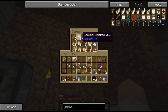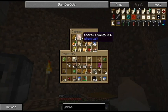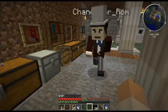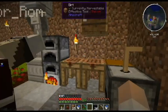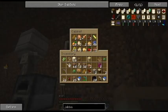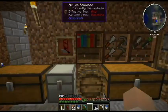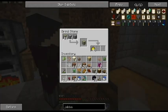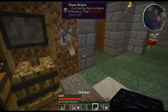It kind of bothers me, more of an ideological kind of bothersome thing, that we're keeping our meat in something that's not refrigerated. Anyway, we live in a house made of dirt — our ceiling is literally topsoil. These furniture things from Mr. Preyfish's furniture mod are really cool — like this is just a chest, but it's a cabinet. This is our only way of doubling our ore right now, using this stamping thing.